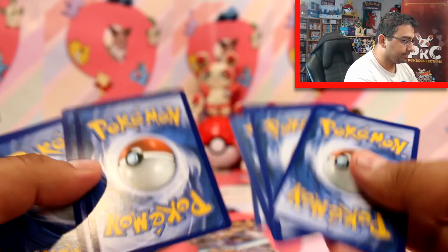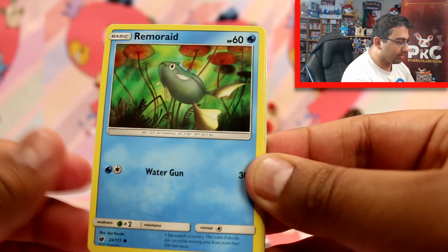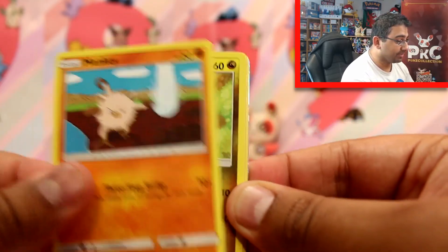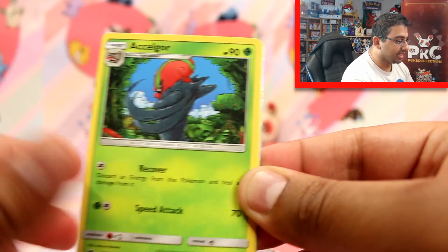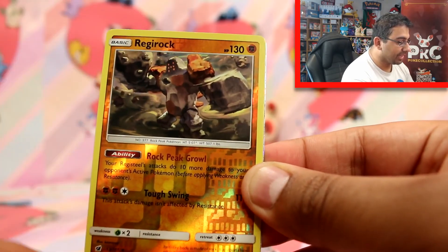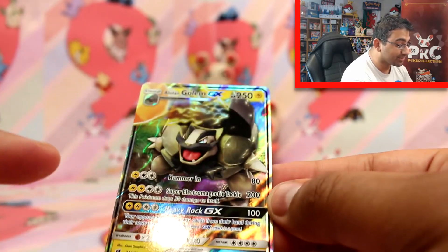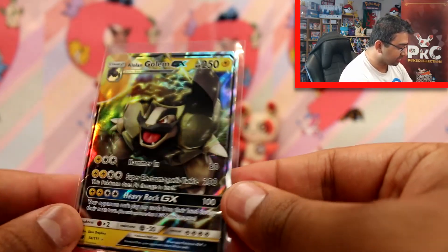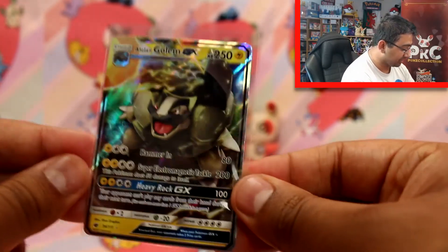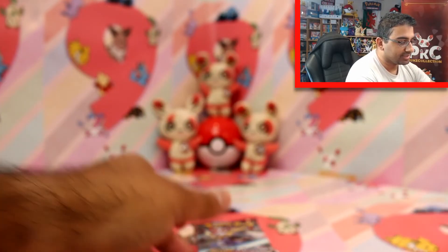Alrighty. So we got a Magikarp, Remorade, a Mankey — I realise I haven't got a Gyarados yet, hopefully we'll get one — Jangmoa, Karablast, a Darkness Energy, Accelgore, Kakuna, Lusamine, a Regirock Rare Reverse, and an Alolan Golem GX. I actually need this one — that's amazing! At least we've got, so far, a GX in each and a Hollow in each, so that's not too bad. I need that card, so I'm really happy. At least I got something.